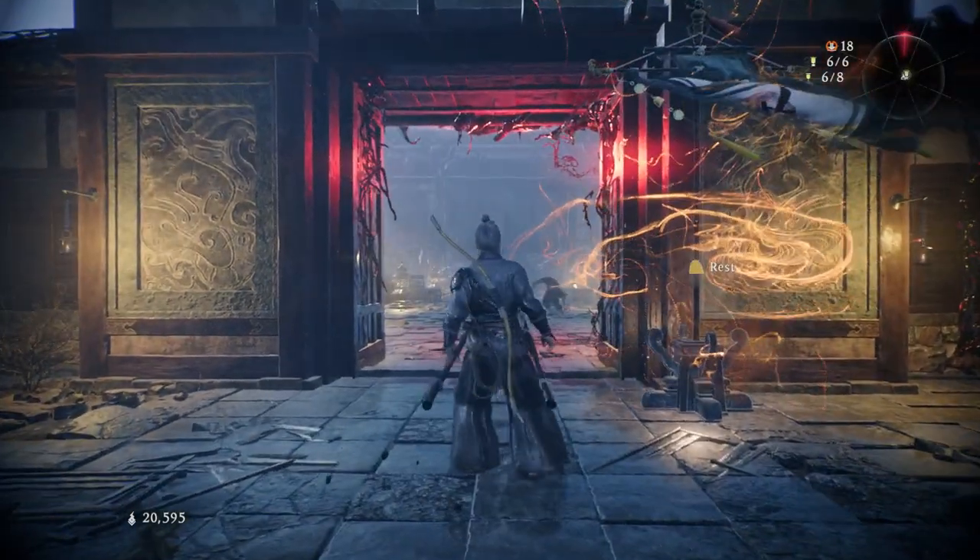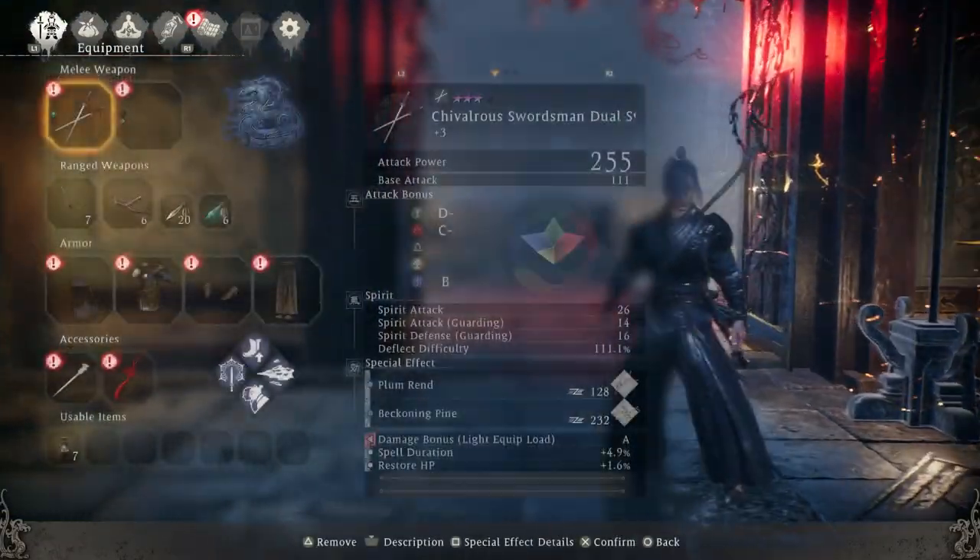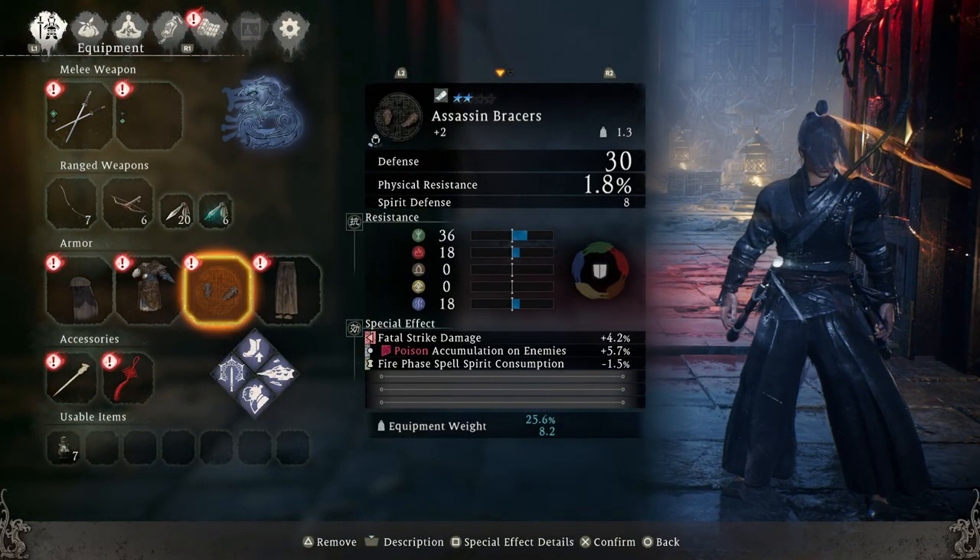Hey, how are you doing? Holmes here, and welcome back to some more Wo Long: Fallen Dynasty boss guides. Today we are going to be taking on Sun Jian — I think that's how you say his name.